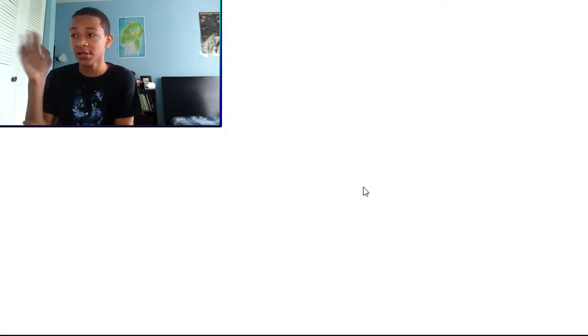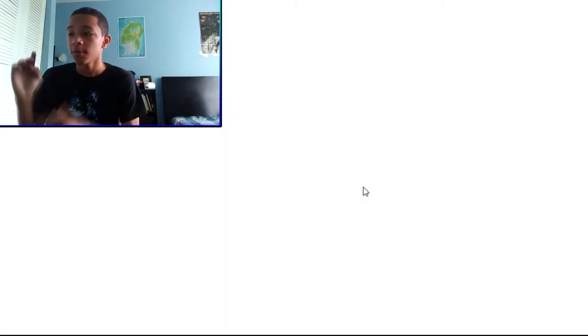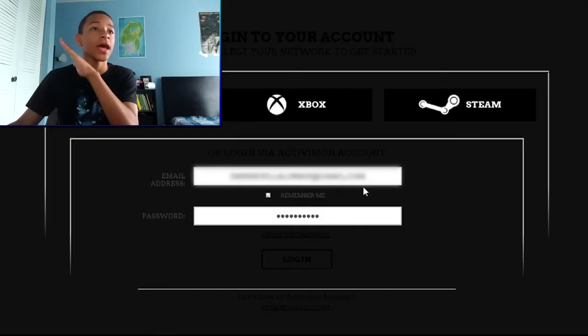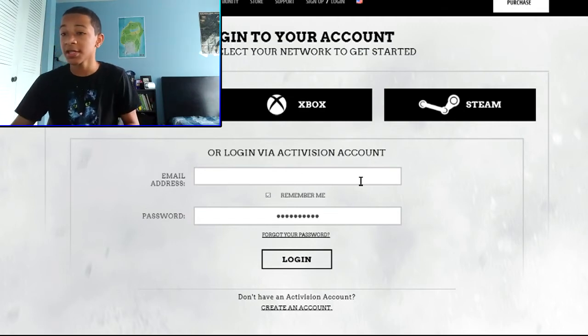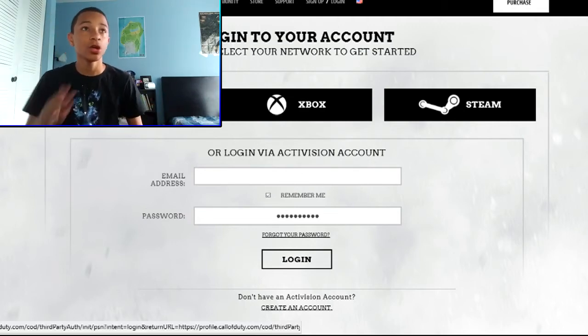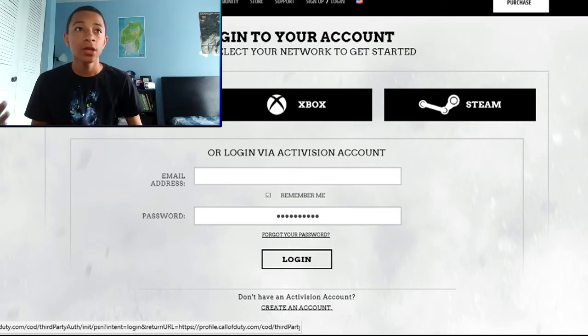When you press first-in, first-to-win, you'll be taken to this page right here, and it's going to say login using anything. I use PlayStation, because I want to get my thing on PlayStation. You can go on Xbox and Steam as well. Login through there. I already put my password in and I already got it, so I hope you guys get this thing. If there are any bugs or changes and you're not able to get it, I'm sorry — there's nothing really I can do.